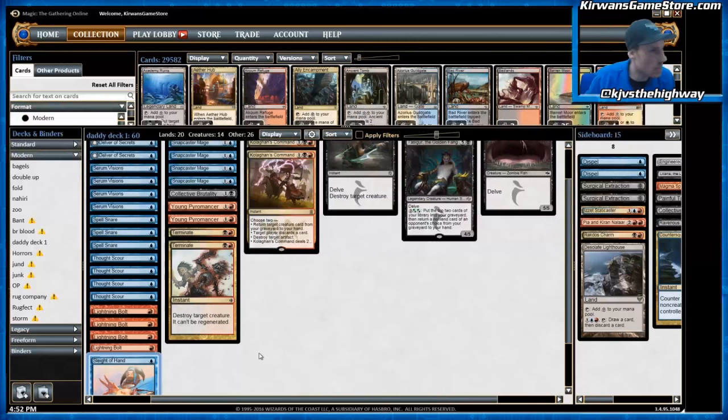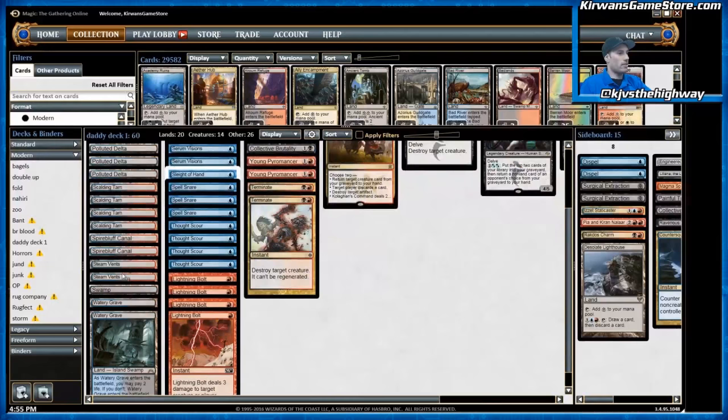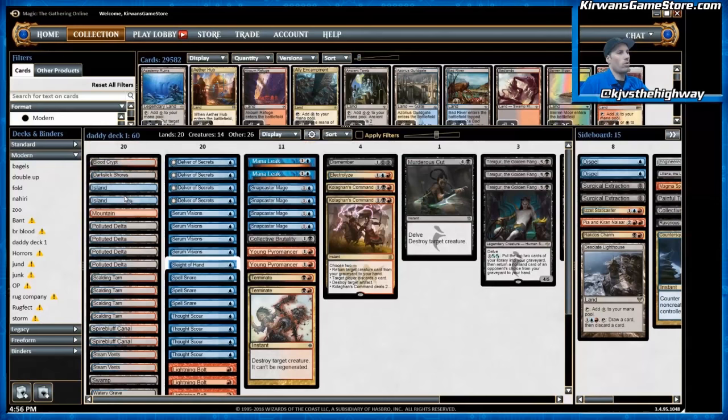Now let's talk about the mana base — we just went over the 40 non-land cards in the deck. As you can see, we've got eight Fetchlands. The best Fetchlands for the deck are four Scalding Tarn and four Polluted Delta. You could play Bloodstained Mire, and I have in the past, but I really like the Tarns and the Deltas because they allow you to fetch either red mana for Lightning Bolt or blue mana for a cantrip against aggressive decks. Polluted Delta lets you fetch blue for a cantrip or Swamp for Tasigur, Murderous Cut, or Angler. I like all of your lands having the option to fetch Basic Island for Serum Visions when you're unsure how much pressure is being put on your life total.